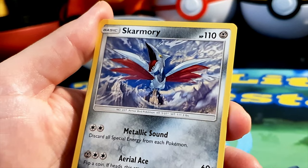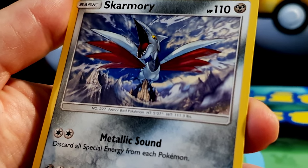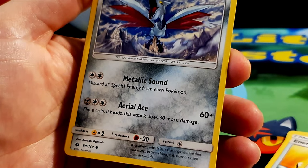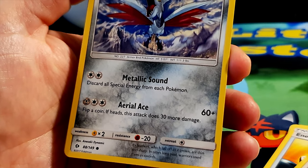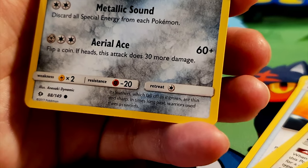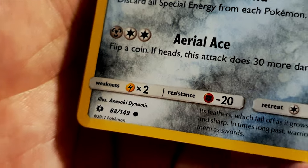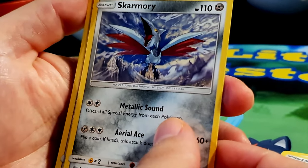Now we have Skarmory, HP 110, steel type — an armor bird Pokémon. I can imagine that coming for you — very intimidating with a whirlwind going around it. Two moves: Metallic Sound — discard all special energy from each Pokémon — and Aerial Ace for 60 plus damage, flip a coin, if heads this attack does 30 more damage. Weakness to electric type, resistance to fighting. Its feathers, which fall off as it grows, are thin and sharp — in times long past, warriors used them as swords. Illustrated by Hasanabi Dynamic.